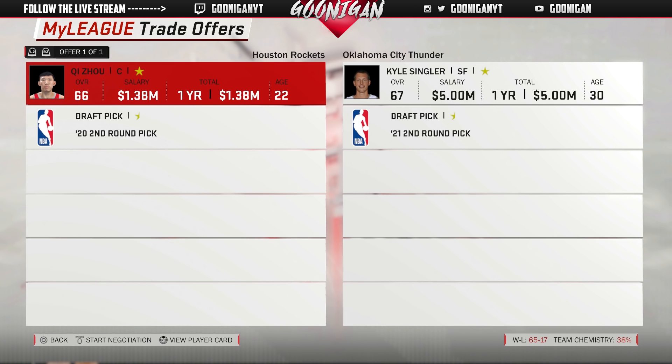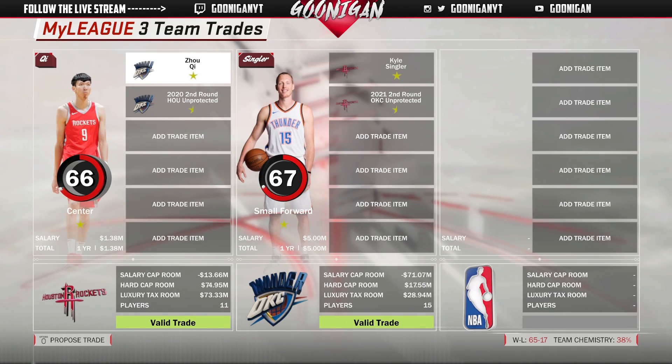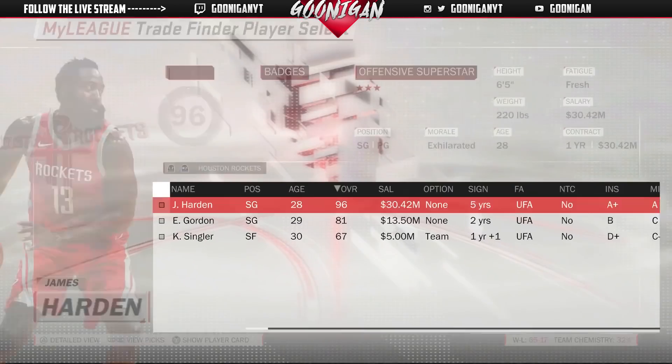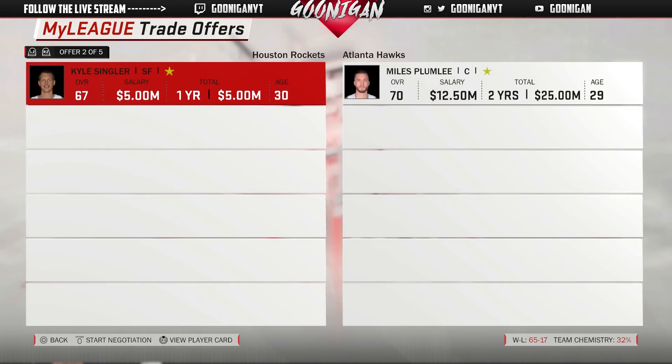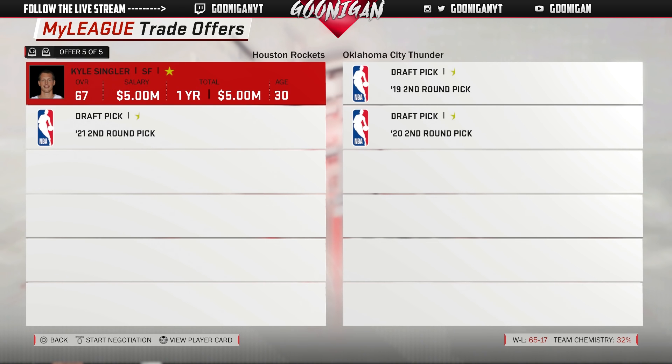Bring all the picks to me. Kyle Singler — nobody wants him, but I'll bring him in and just trade him right away. There we go, we get picks. He's going back to OKC, we get two second rounders — well technically one because we're trading one away. We still have Eric Gordon to trade for cap space.